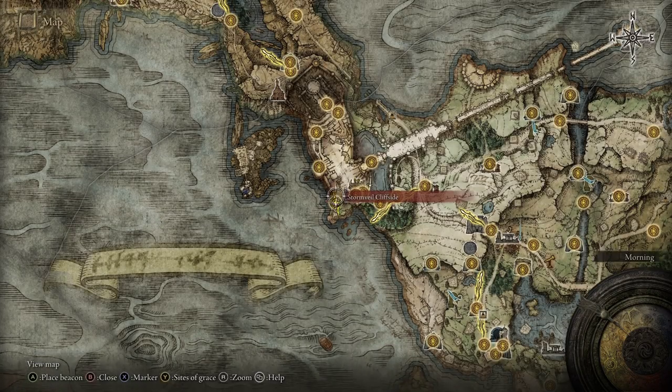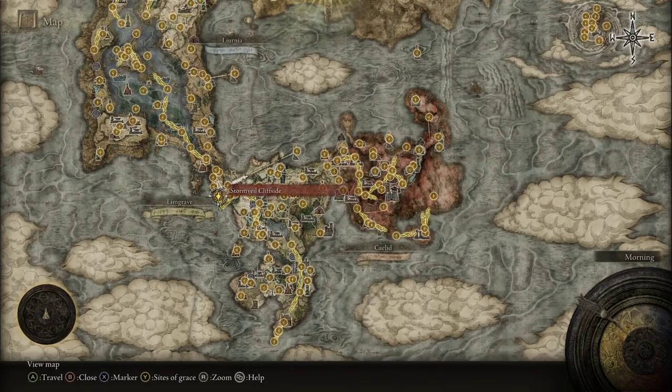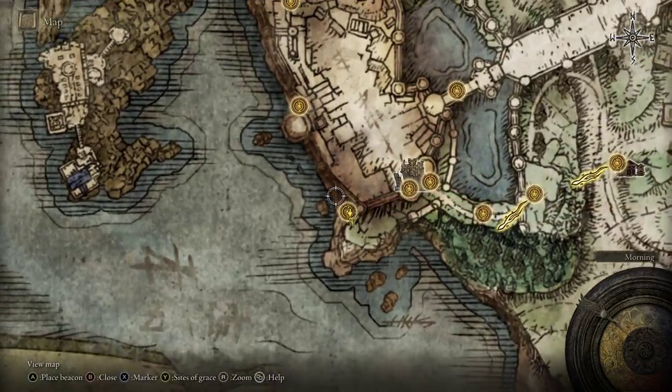If you'd like the Hook Claws, all you have to do is come to the Stormvale Cliffside here in Stormvale Castle. And then once you're here, we're just going to make our way up.